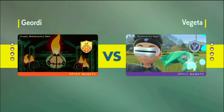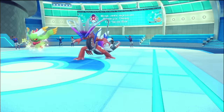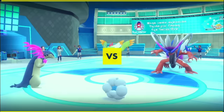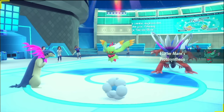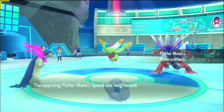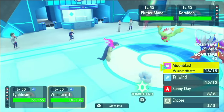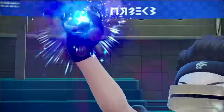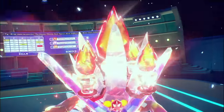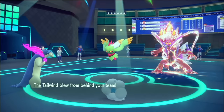A Coridon Fluttermane lead. We're going to Frisk and see Clear Amulet, Assault Vest, and Focus Sash... Life Orb! If you're Life Orb, you're Speed Boost. At least that makes sense. I click Eruption, I click Tailwind. Good luck. We're going to Terra right away — did we bait it out of Coridon already? We sure did. They're AV so they're not going to take much from Eruption. Can Fluttermane live an Eruption in the sun? I assume it could — I am Timid after all.